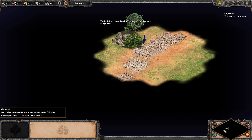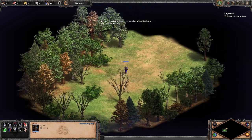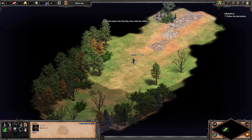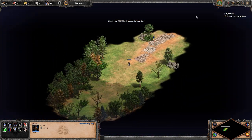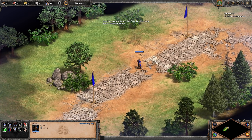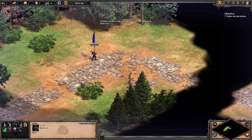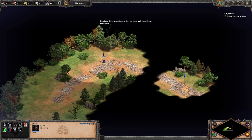The English are terrorizing all of Scotland, and it's time for us to fight back. Follow the path to the blue flag — click the soldier, then right-click near the blue flag. Basic tutorial stuff. I'm loving the look of this definitive edition. We can actually zoom in and out, and we can zoom out much further than we could before.